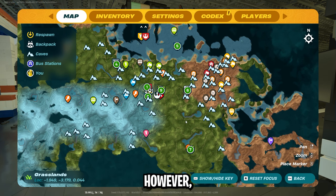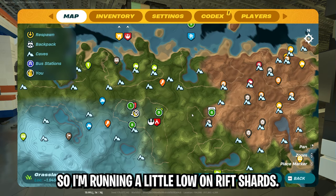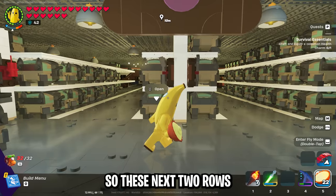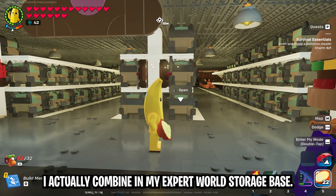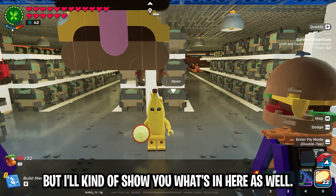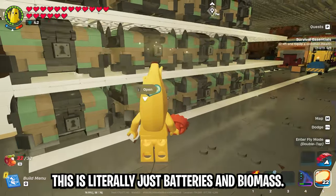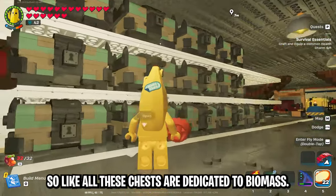I would have more rift shards, however I have nine villages in this world and I wanted to put a bus station at each of them so I'm running a little low. These next two rows I actually combine in my expert world storage base. On this world for now this is literally just batteries and biomass — all these chests are dedicated to biomass.